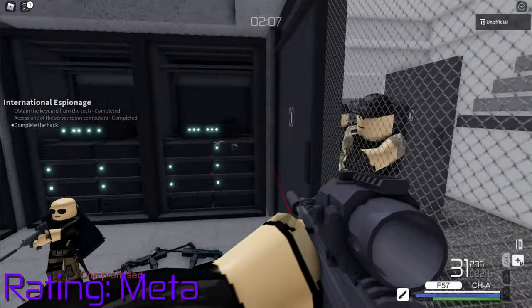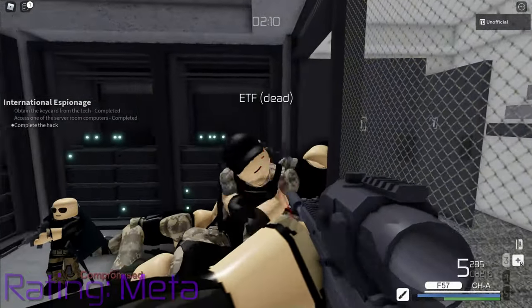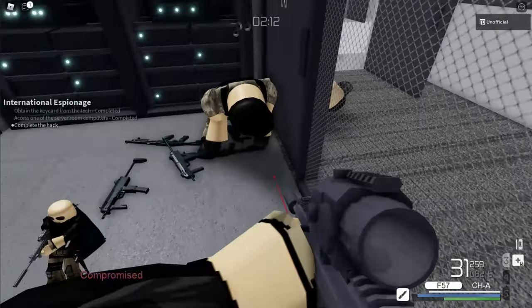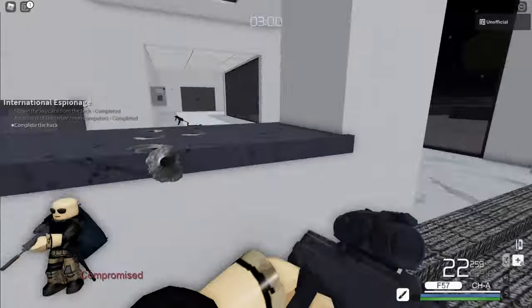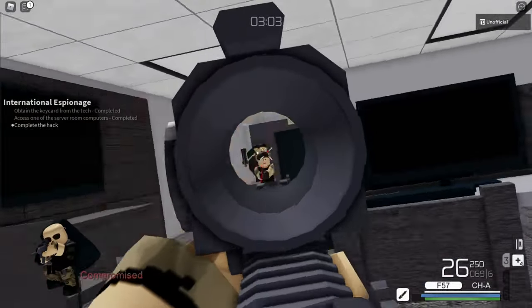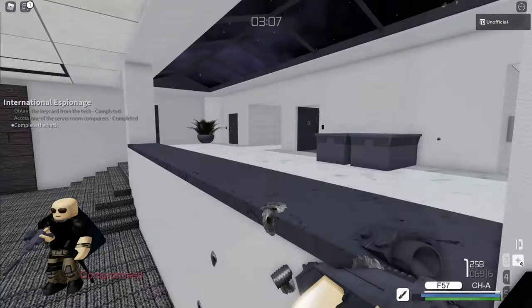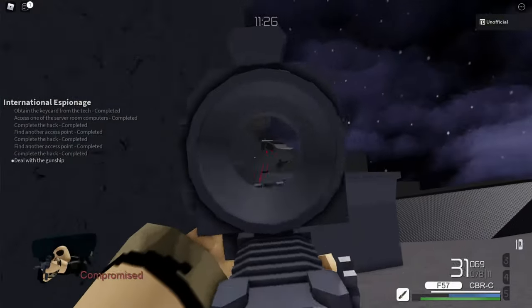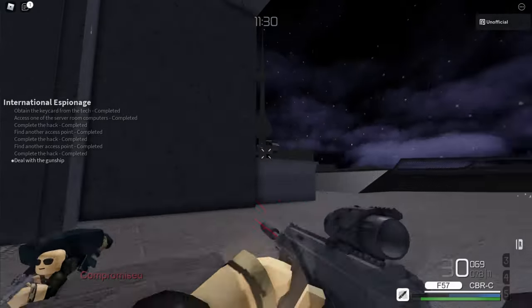First, we have the F57, which is the overall best gun in the game. The F57 is an automatic rifle with a large clip size, lots of ammo, high DPS, and long range. These capabilities make the F57 a great choice for every loud mission in the game. It's also the best weapon, aside from arguably the thumper or grenades, for taking out the gunships.